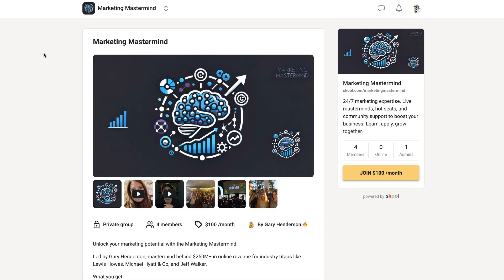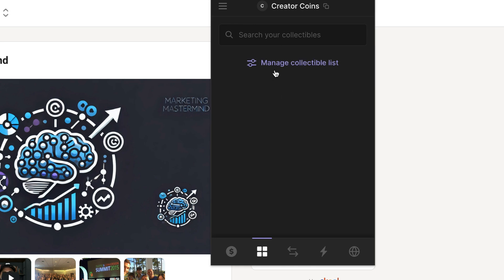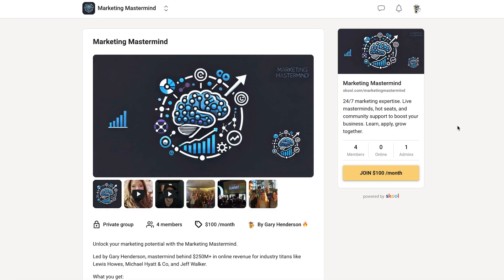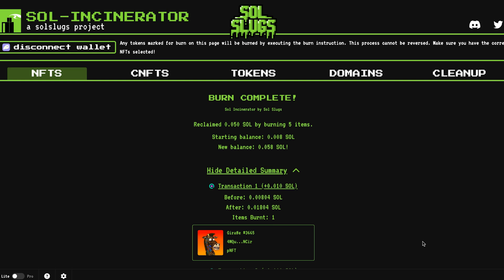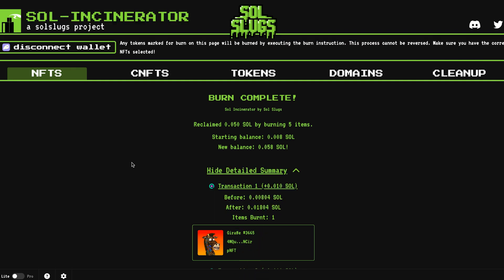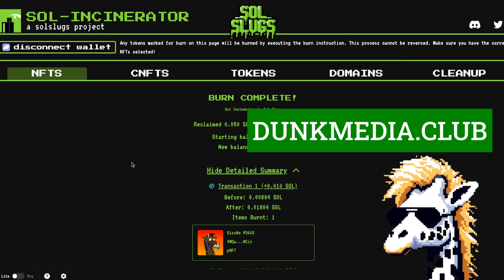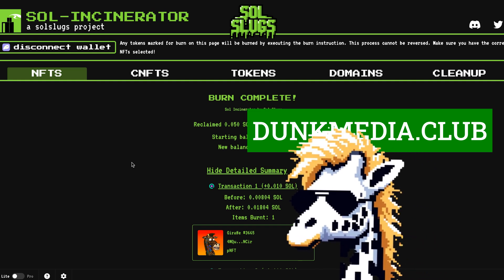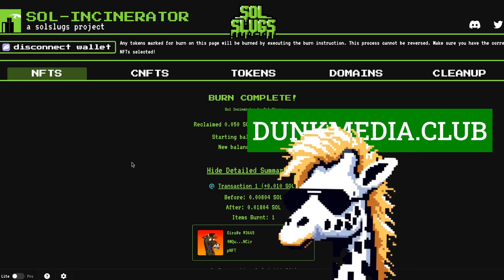Sol Incinerator reclaimed 0.05 Solana by burning five items. I did it to get into a marketing mastermind. If I go to my wallet and click manage, I can see all the NFTs still there that I could potentially burn with Sol Incinerator to get some rent back — but just remember there is no turning back once you do. If you have any questions drop them in the comments at youtube.com/@theblockchain. I read every single comment. You can also check out my Discord at dunkmedia.club — I'm all about creating passive income streams with DeFi and I share my strategies there. Keep creating, keep earning passive income with DeFi, and I'll see you in the next video.